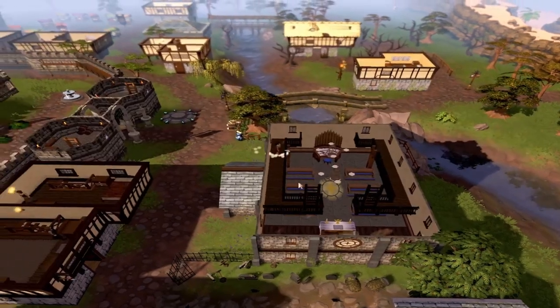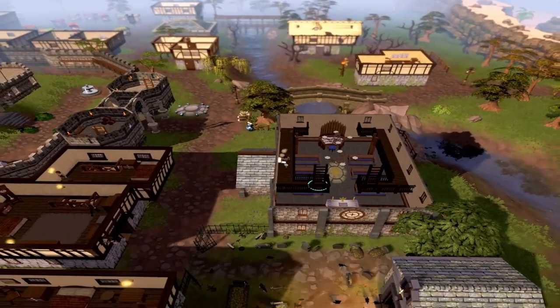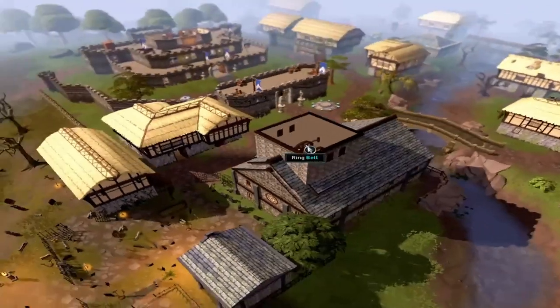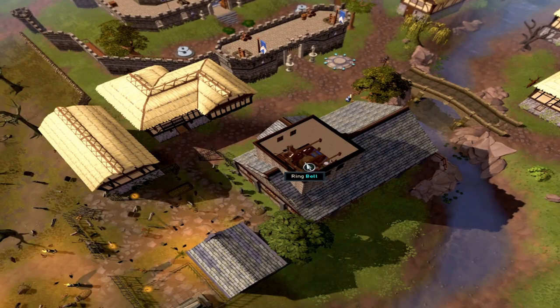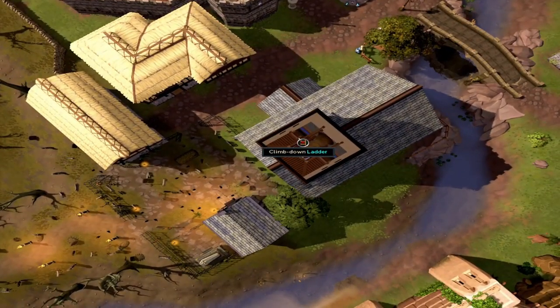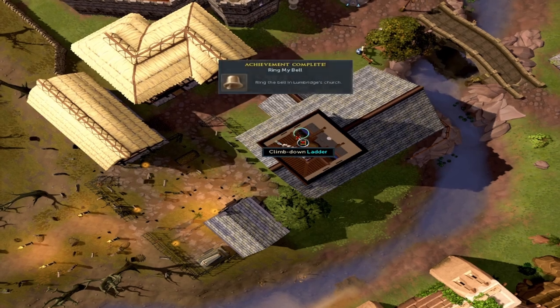Now climb up the ladder, head south and climb up the other ladder. You'll want to ring the bell, which can be kind of hard to click on, so change your camera angle a little bit. When you do ring it, the citizens of Lumbridge react as though it's church time — but of course it isn't, because you've messed with them.